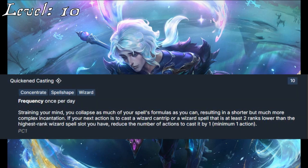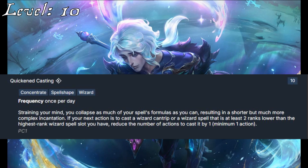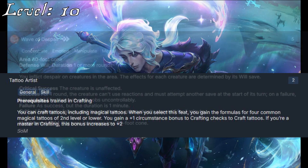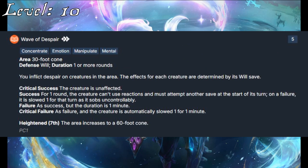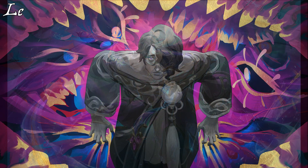We get a big class feat at 10th level with Quickened Casting. While it can only be used once per day, this allows him to reduce the actions to cast a spell by one. He can use this on Gravity Well to drag everybody into the center of a Cave Fangs to really capture his Crushing Maw, while also being a really nice combination of effects. Then, to get a bit more art into our Artist, Hui takes Tattoo Artist as his skill feat, allowing him to turn his skin — and the skin of others — into a canvas. The last spell that really stands out at this rank is Wave of Despair, being an airy effect with Despair in the name that can slow people, akin to Spiraling Despair. He also gets to increase his Nature to trained because of a boost to Intelligence.